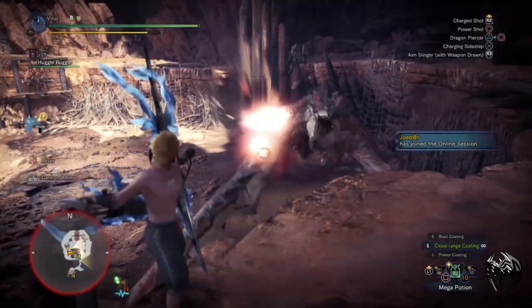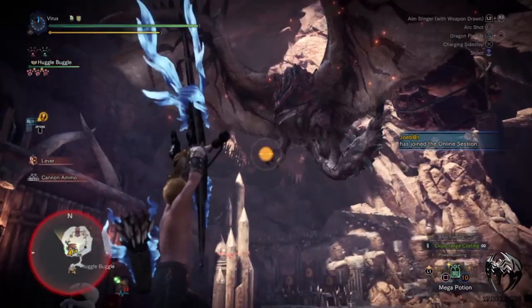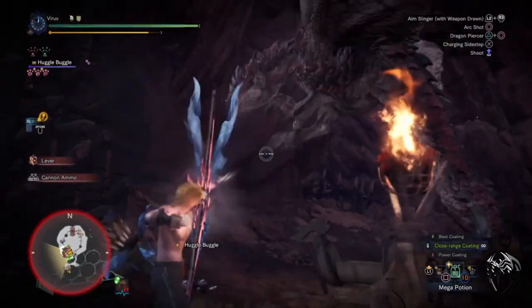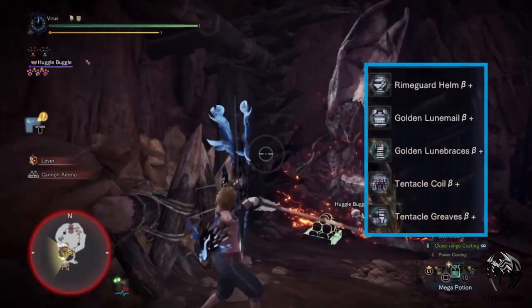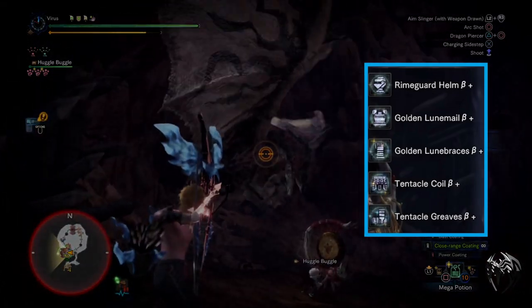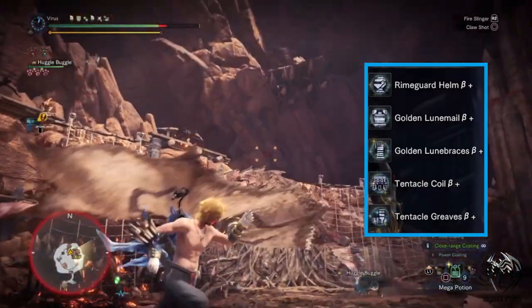So that's our first build out of the way — let's move on to our next build. This build is more of a general build for everyone, having both attack and some general life skills in mind. For this build I'm using Rhymeguard Helm Beta, Golden Loon Male Beta, Golden Loon Braces Beta, Tentacle Coil Beta, Tentacle Grapes Beta, and a Wormsbane Charm 5.